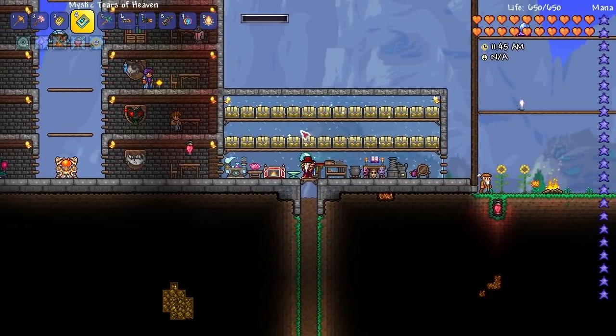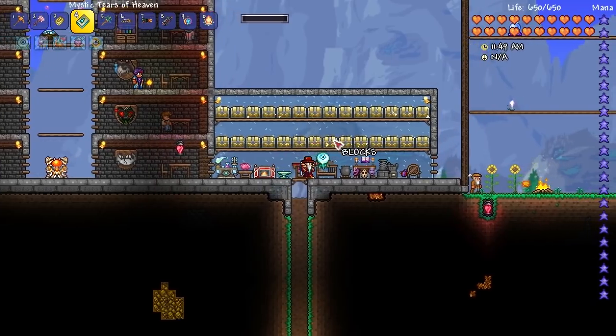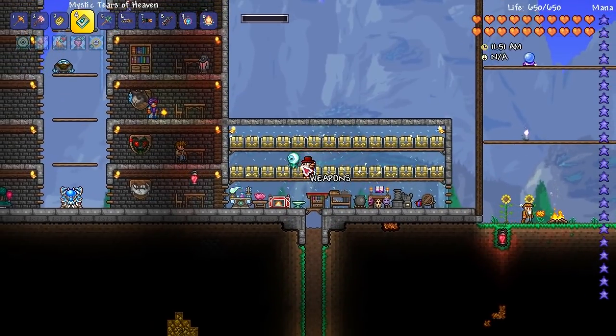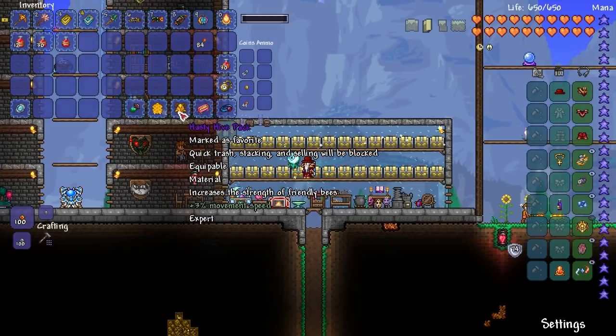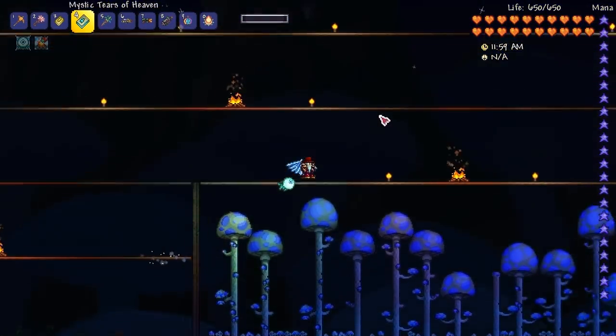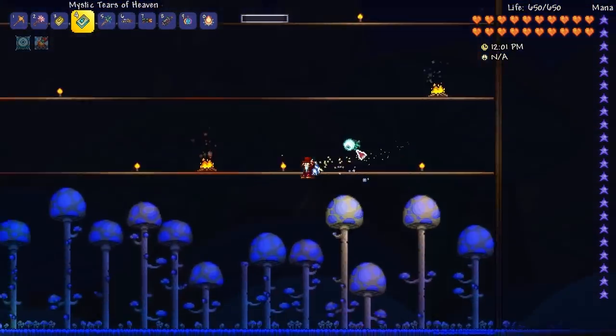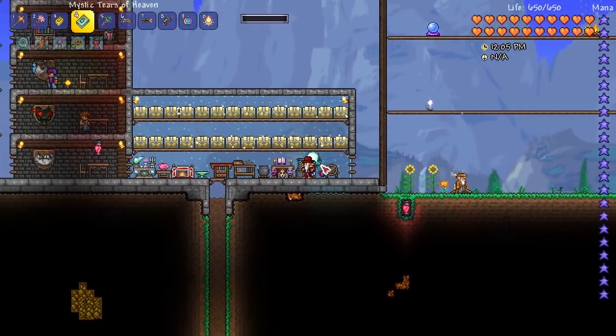In today's episode, we are going to work on some loose ends — basically just crafting some things. One of the things that was requested the most was an upgrade to the Hive Pack called the Plague Pack. But to actually make that, you need to beat the Plaguebringer Goliath. So the first thing we're going to do today is take down that boss.